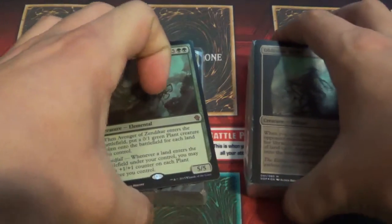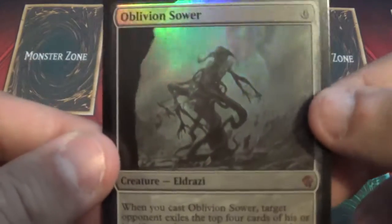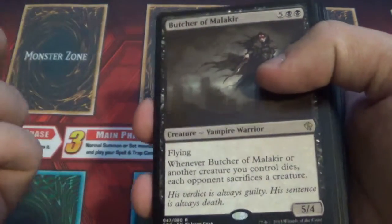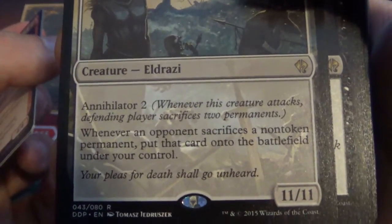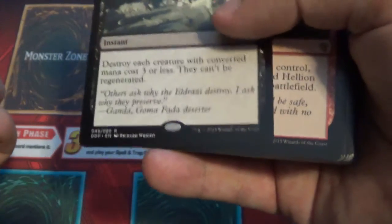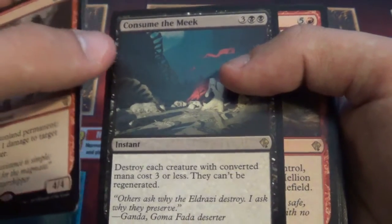Since I went over the Zendikar one in the last video, I'll go over the Eldrazi one this time. The promo card, which is amazing — the card you get in every duel deck. Starting with the Eldrazi deck first. It's at a high cost but it's just amazing. It's like a twelve dollar card right now, and with the reprint I don't know how much it was before, but with the reprint it's like twelve bucks. That's pretty cool.